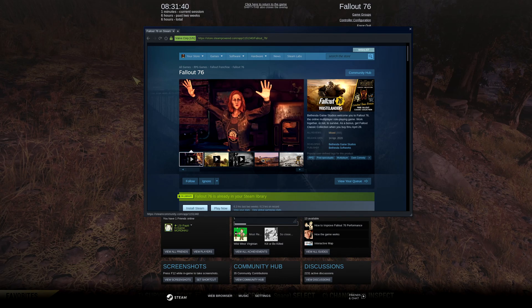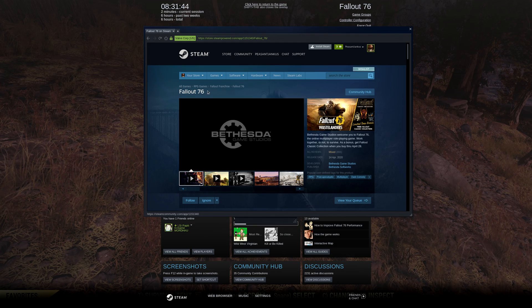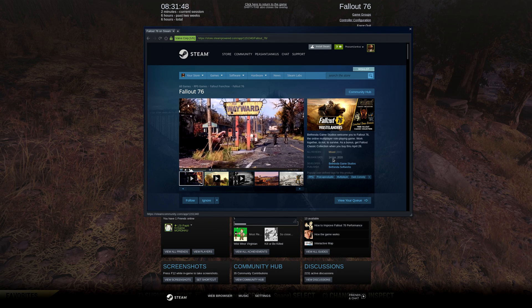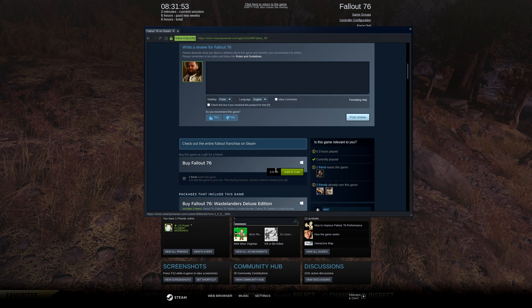Hey there ladies and gentlemen, welcome to another video of Gaming in Linux. This time around I'm going to be showcasing Fallout 76 running through Steam Play Proton. This was released only a couple of days ago on Steam, on the 14th of April, and it retails at £35 which is pretty expensive.